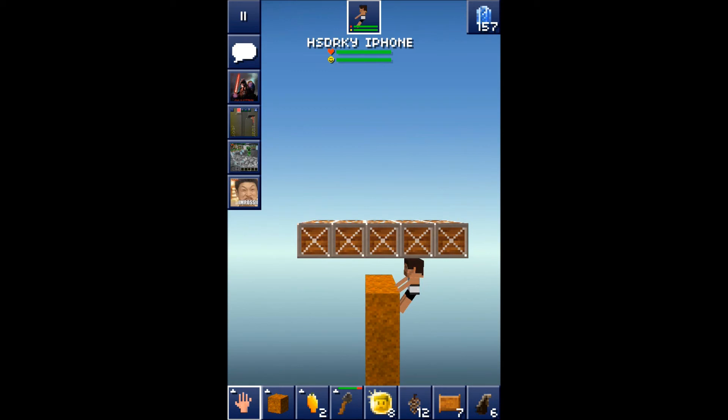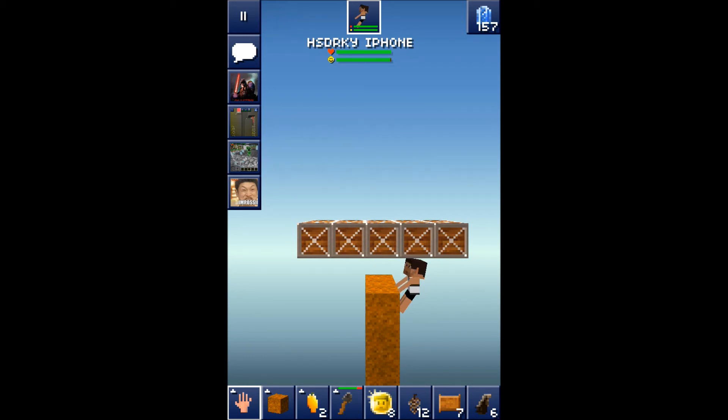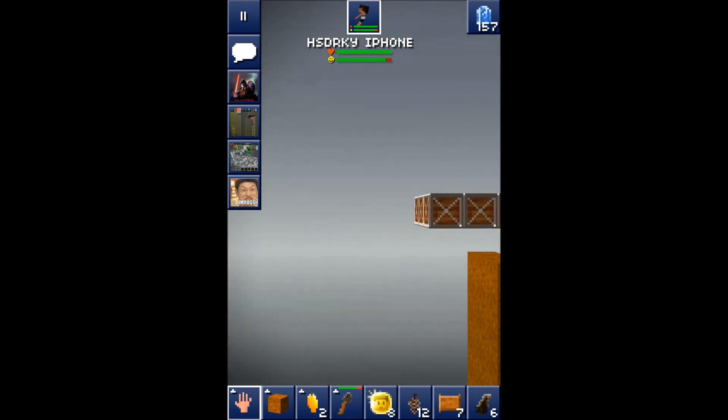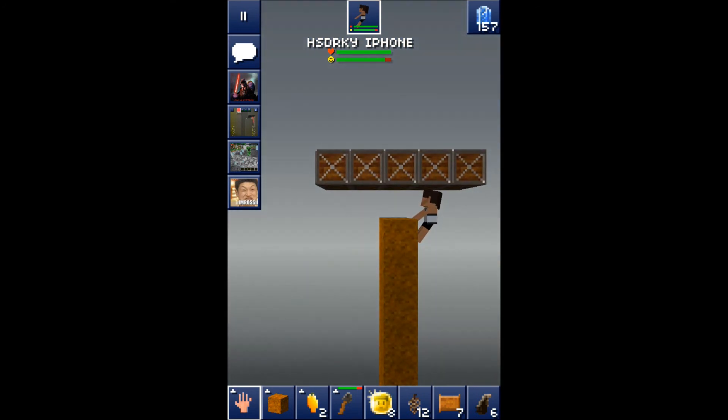That's the basic way to keep your house safe in a multiplayer map. Because it's so high up, no one's gonna look there, and the platforms leave no trace. That's gonna be the end of this how-to video.